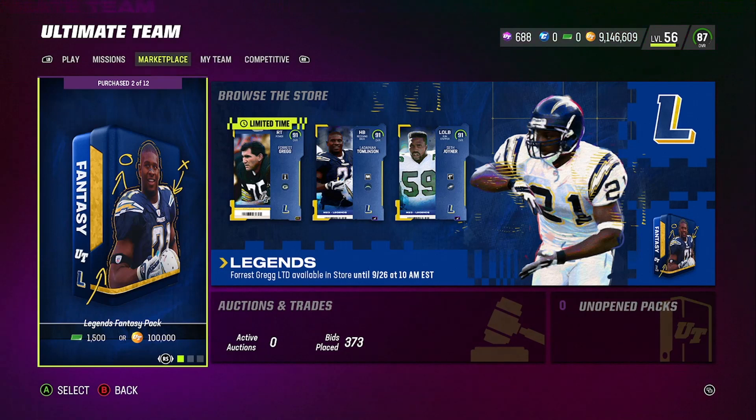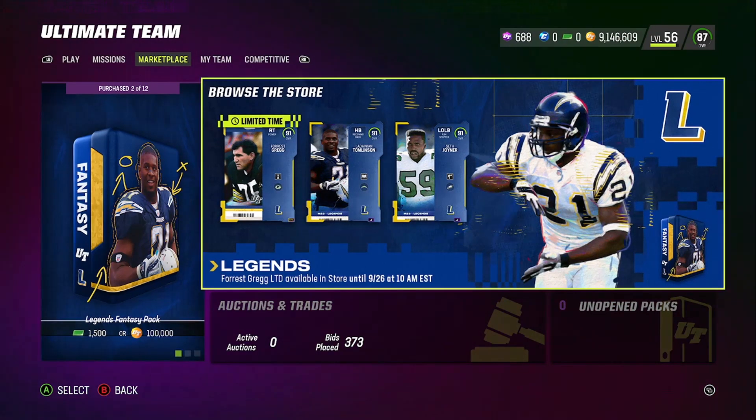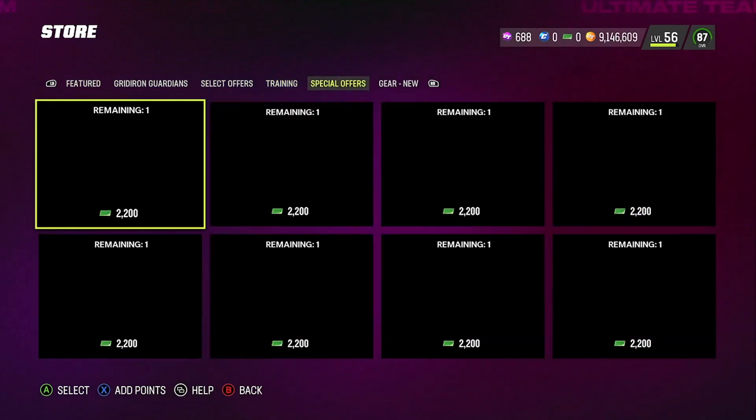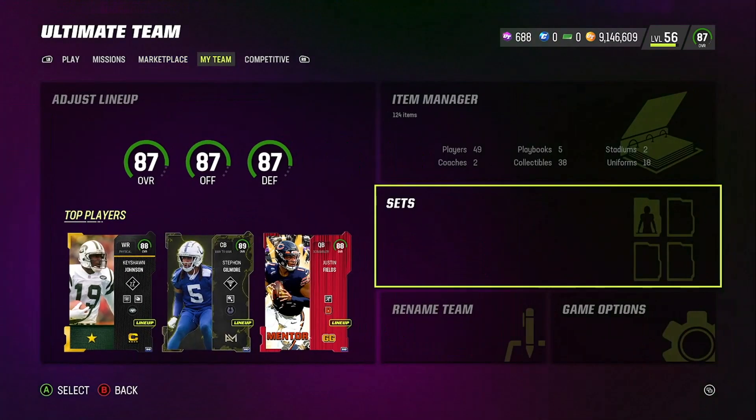I'm still showing you guys a coin method here, but this is not universal. This is pretty much a time-sensitive method. Once a couple people do it, it's pretty much going to be over with. But by the time you see this video, you can always go back and look at it again when it becomes available. Patreon and the Coin University are going to get this method first. Go look at the last two videos — one has to do with game day packs and the training variety pack, and another one is for the campus hero. But let's go ahead and look at this method real quick.